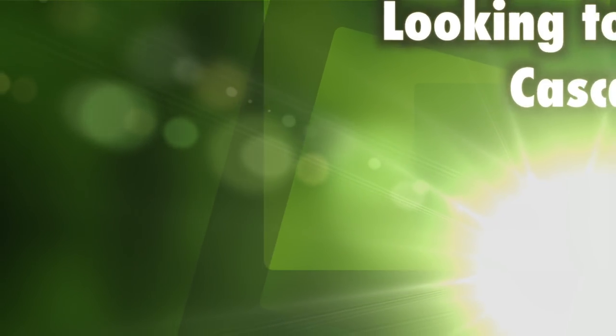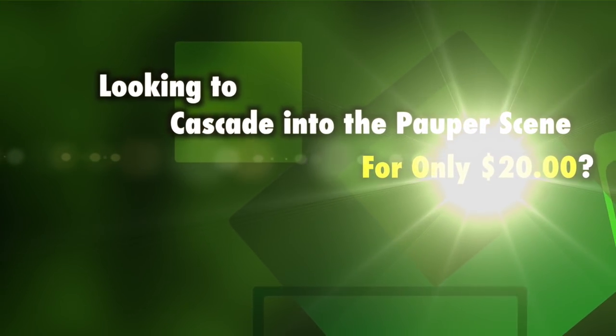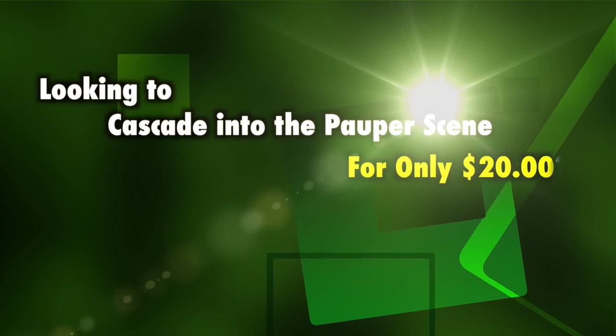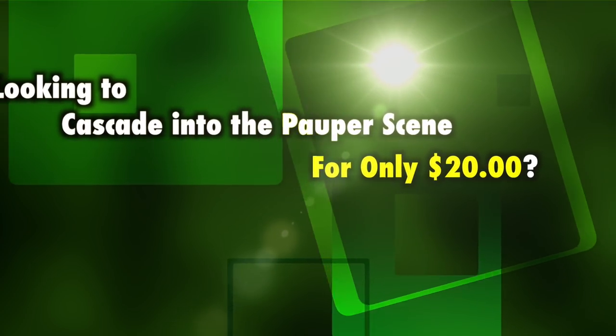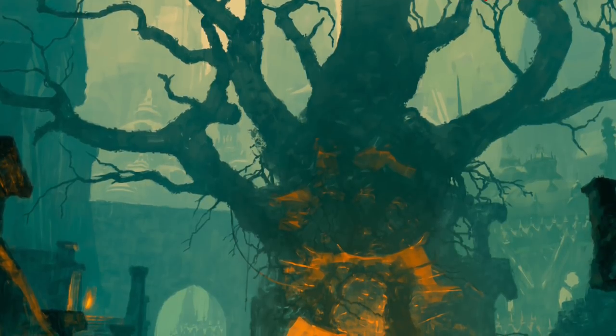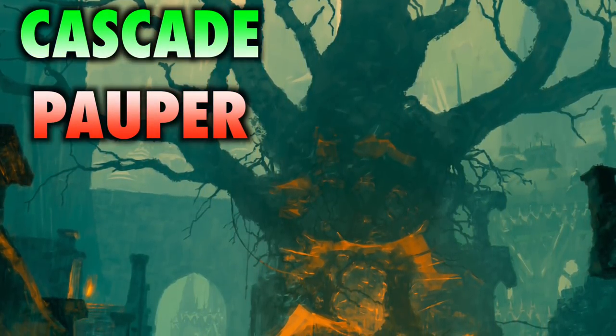Are you looking for an aggro experience that's not just mono red goblins or mono green stompy? Do you seek to crush the meek and cascade your way to value town, all while playing a deck that's tough to disrupt, has tricks up its sleeve, and costs only about 20 bucks? Then have I got a deck for you — cascade into value town with Red-Green Cascade Aggro.